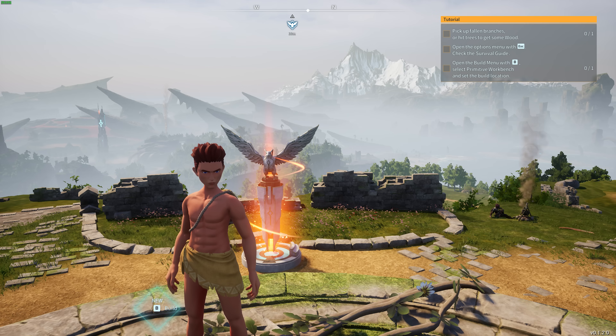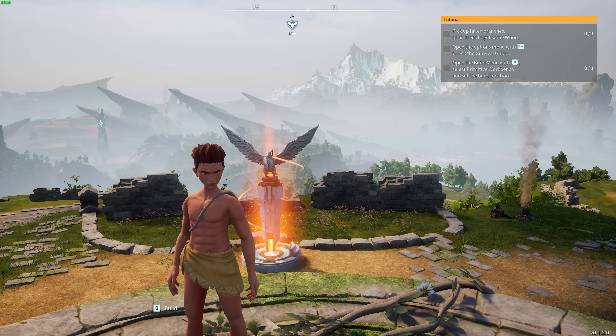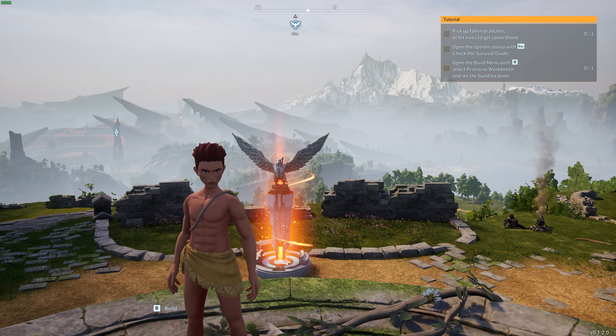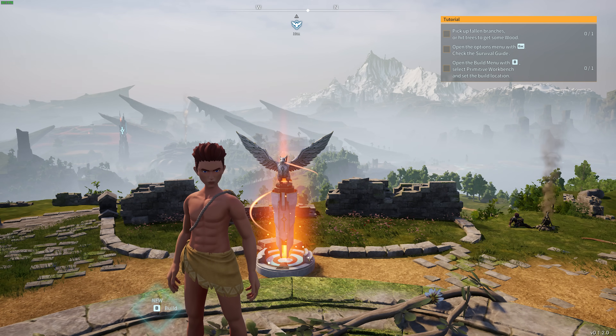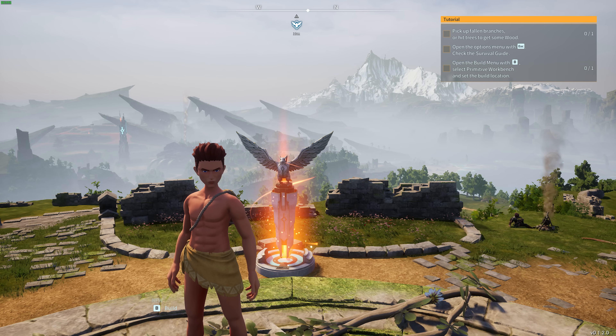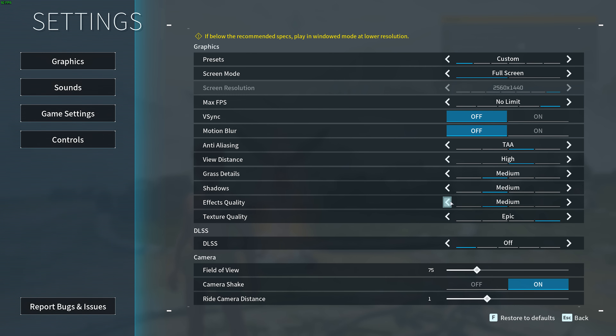Effect quality — throughout normal gameplay this won't have too much of an effect, but pay attention to the particles and smoke in the background. Dropping effects to low, not much has changed visually; we've gone from 97 to 107 FPS, gaining 10 FPS, and things still look pretty good. The only place you'll really notice this is in combat and maybe a few other specific areas. Medium is a pretty good place to leave this, especially if you're dropping FPS in combat.